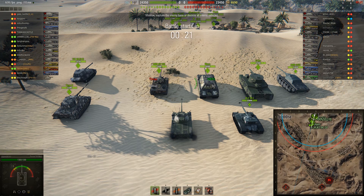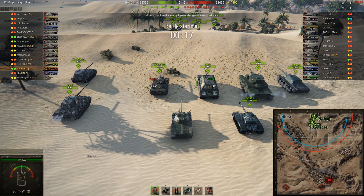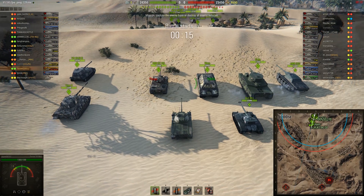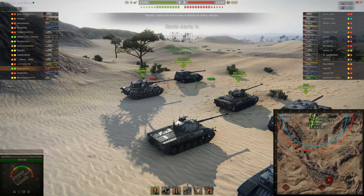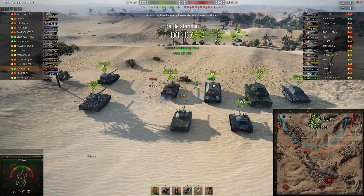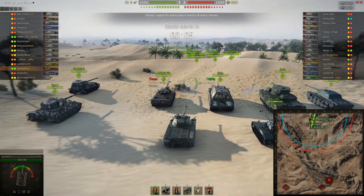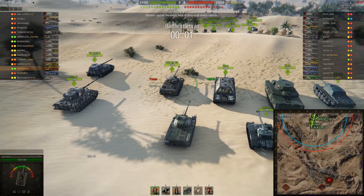Right off the bat, we can see that the matchmaking isn't really in our favor. There are a lot of tier 8s on either team, but we are bottom tier and there are a lot of heavy tanks. Since this is an assault and we're on the assaulting team, we'll be trying to push the pace and get into the enemy base within 10 minutes.